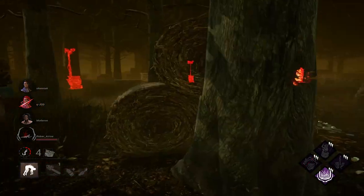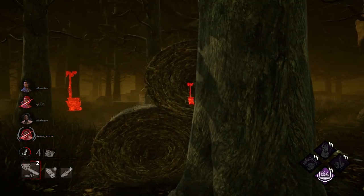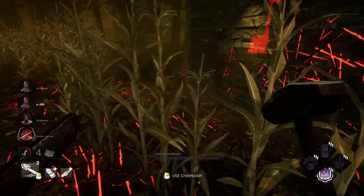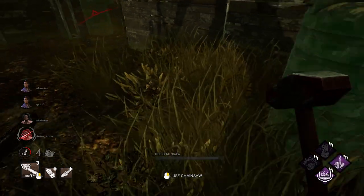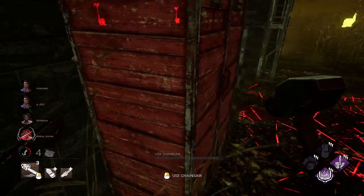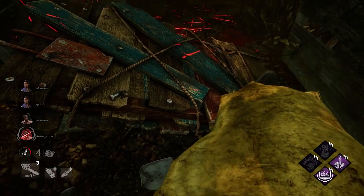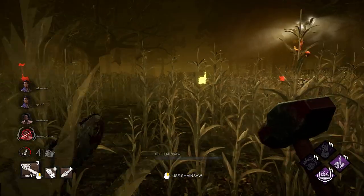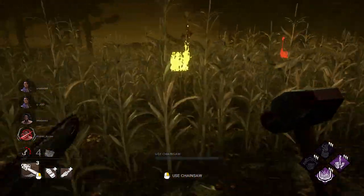Look at these results — when you're not playing on Rotten Fields. Someone mentioned I tunneled. Look how efficient I am. A pallet not yet destroyed — let's get it out of the way. There's Discordance information: somebody's doing our generators, and we will go assert dominance.